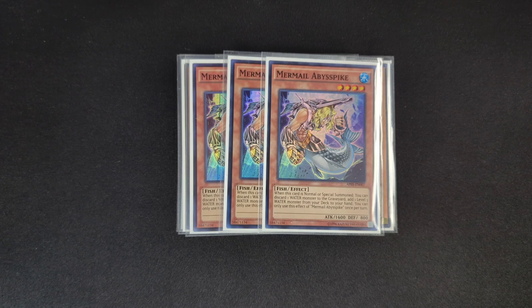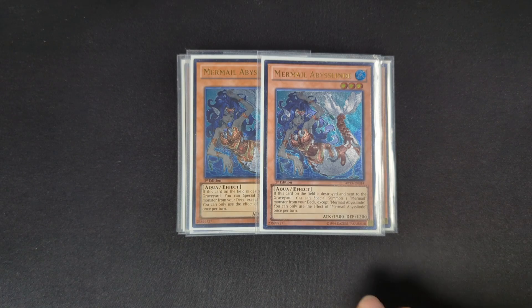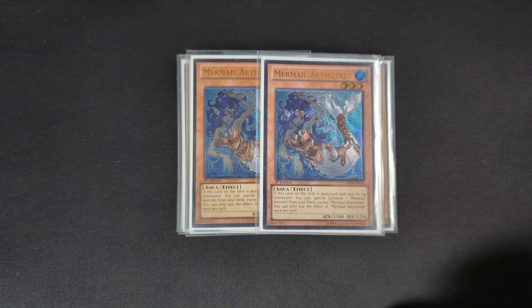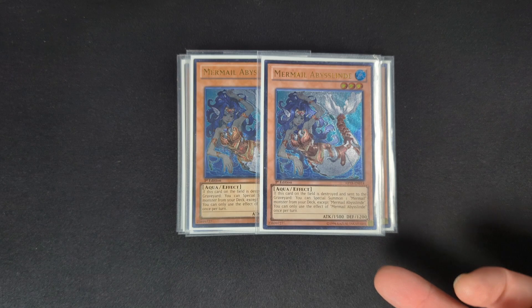Abyss Pike on normal or special summon lets you discard a water monster and add a level three water monster from deck to your hand — it doesn't have to be a level three Mermail, it can be any level three water, so keep that in mind. I chose to play two Mermail Abyss Lind. Some decks will play three but I don't like three — this deck has a lot of normal summons and I'd rather summon Lind off of Abyss Sphere rather than using my normal summon.